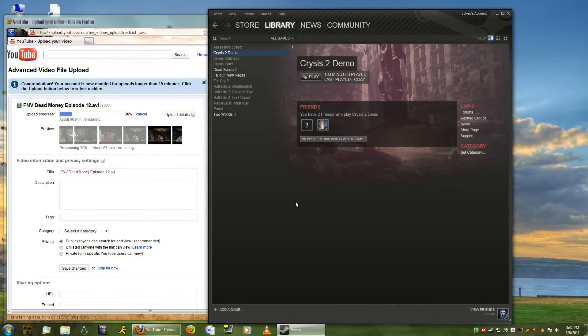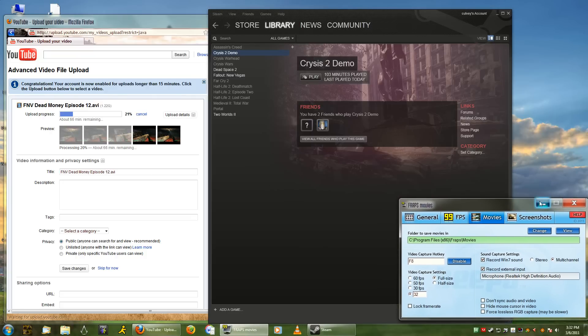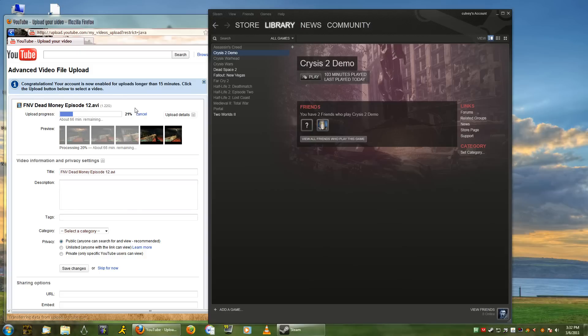Hello everybody. I've decided to do a match gameplay series of the Crysis 2 multiplayer demo. It was released for the PC on March 1st. I think it's been out for the Xbox 360 and the PlayStation 3 for quite some time now, but I haven't really seen many comprehensive walkthroughs with commentary on YouTube for this demo, so I think it's worth covering. And that holds us over until Crysis 2, the full version, is released, which is going to happen in a little over two weeks.